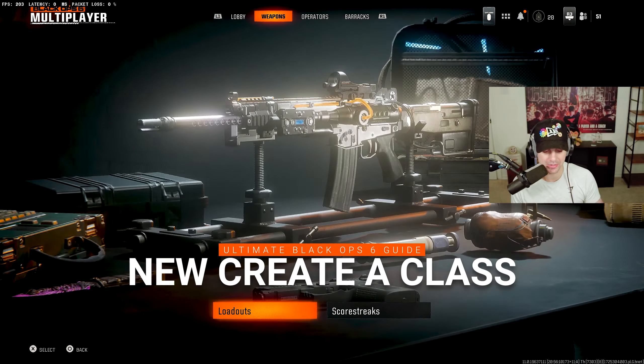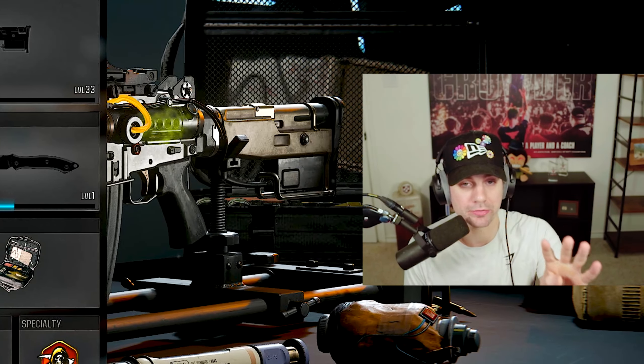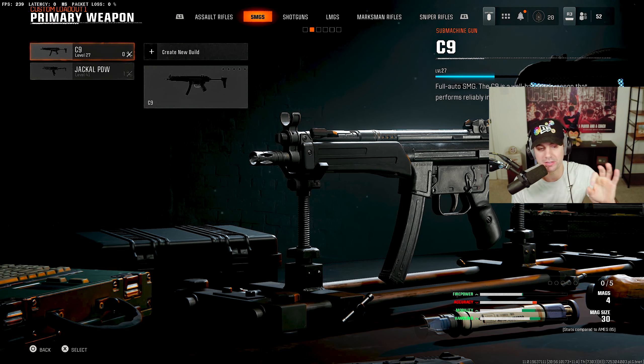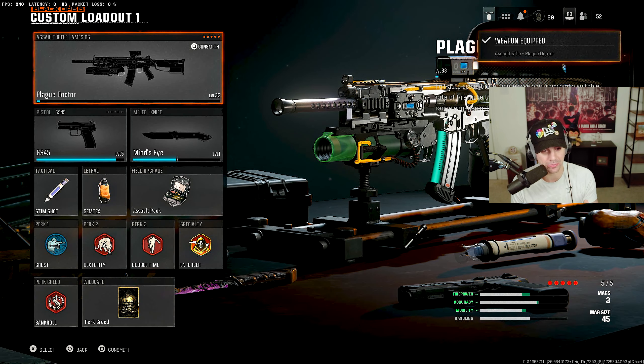To start, go to the weapons tab and your loadouts. When creating a class, click any of the custom loadouts that you unlock at level 4. Once you're at level 4, you'll be able to make your own custom loadouts. When making them, keep a few things in mind — we'll start with attachments. Click any weapon class such as assault rifles, SMGs, or shotguns.